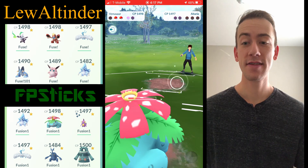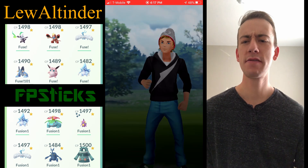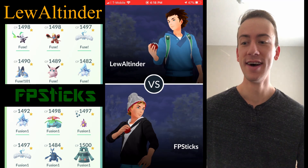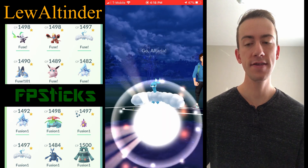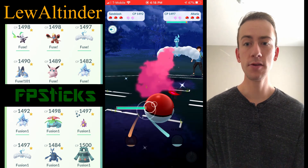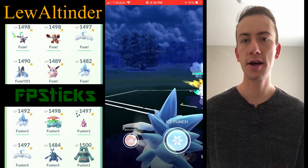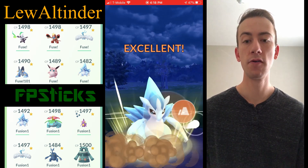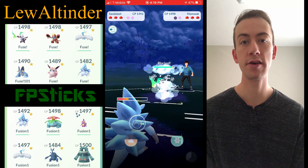Heracross, since that Close Combat buff happened, is absolutely insane — I believe there's a match in this video where Heracross just sweeps a team of three. Close Combat drastically lowers your defense, so one tip I learned: charge up enough energy to throw two back-to-back, so you're not vulnerable with your defense lowered and taking a bunch of extra damage.